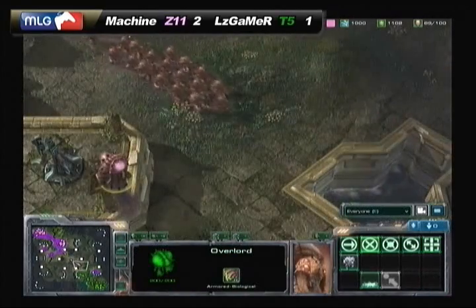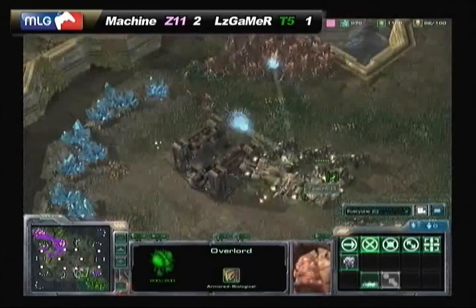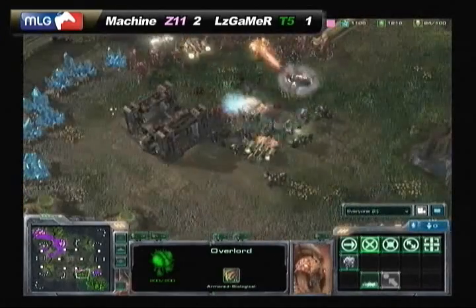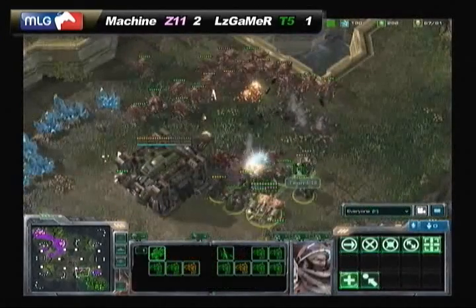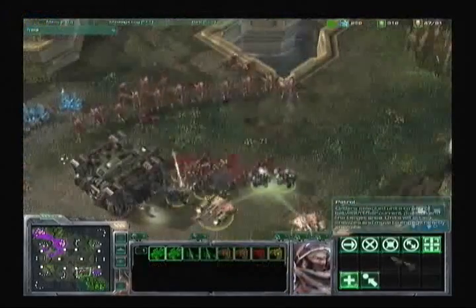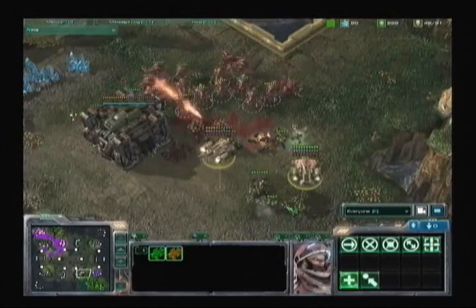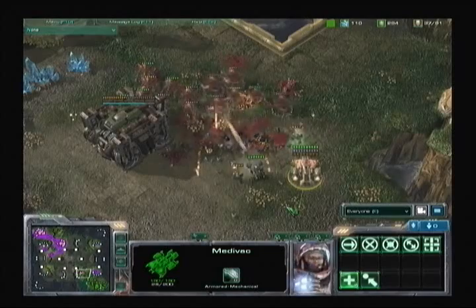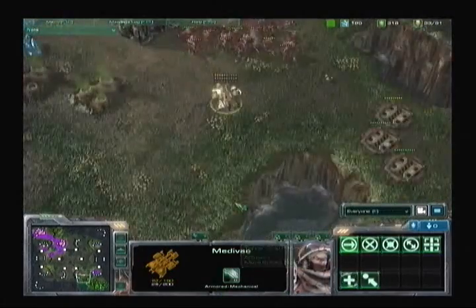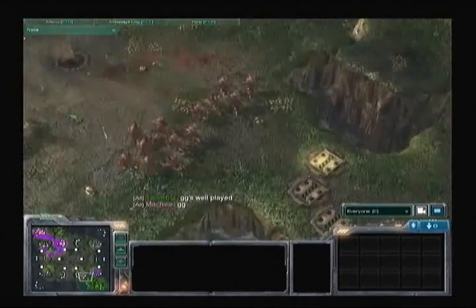Machine has an overlord scouting LZ's rock expansion. A ton of hydras now come across the map toward LZ's base, possibly knowing he's expanding with that overlord on the ridge. We're about to see another fight — about 12 zerglings get ready to engage the mass marauder and hellion force. The marauders take down those zerglings, but the hellions are doing the most damage. Then all the hellions go down, and the marauders lose really quickly to the mass hydras. LZ is vastly outnumbered.